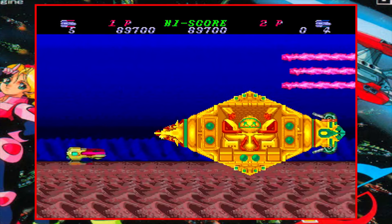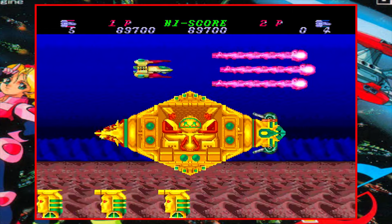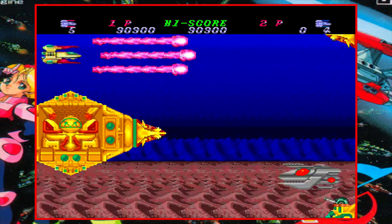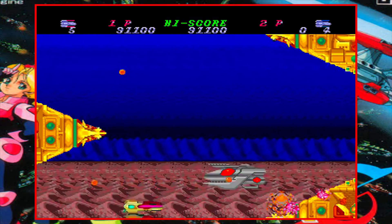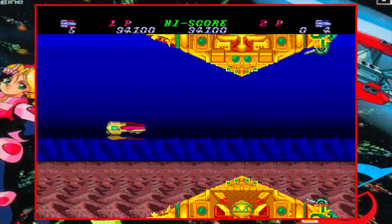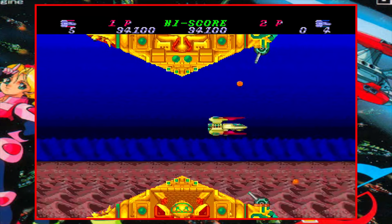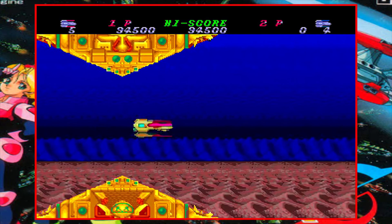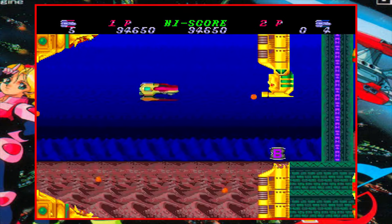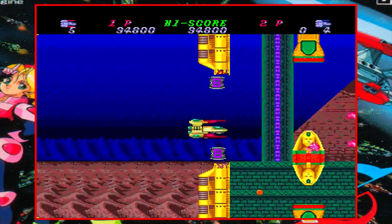The gimmick to the gameplay in Hellfire is that you can fire in all eight directions, but you have to switch back and forth between four different weapon systems that fire directly in front of you, to the rear, vertically, and diagonally. The enemies will be positioned all around the screen, so you'll be swapping weapons around pretty frequently, but you can only cycle in one direction, which can get a bit irritating.